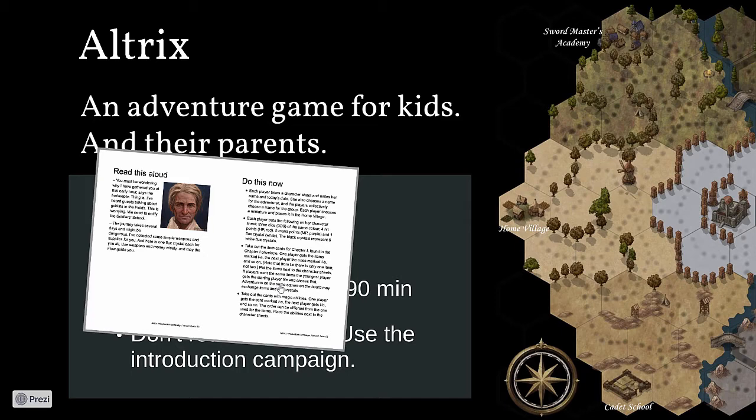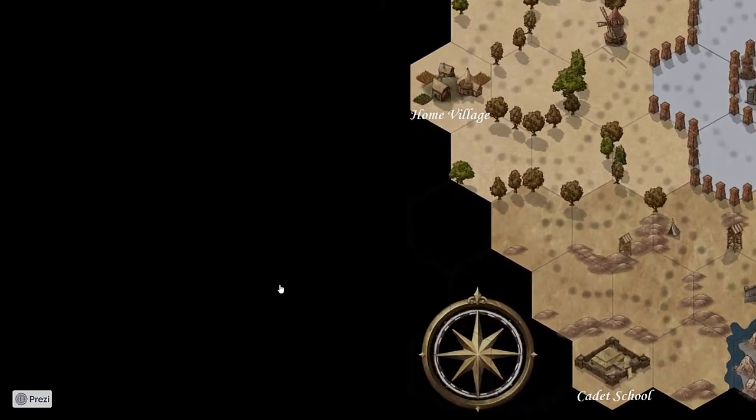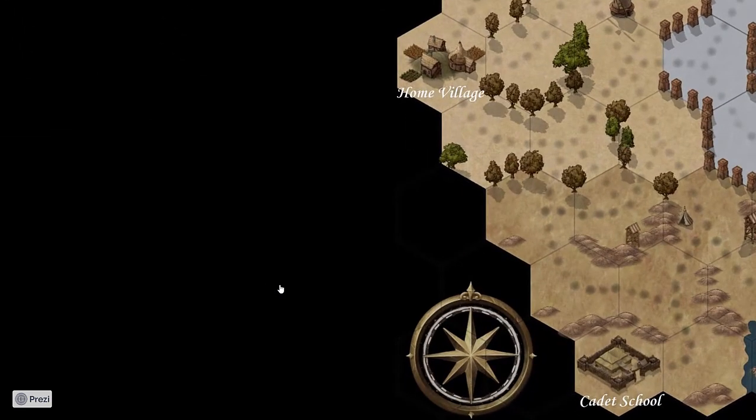In this game, the players are adventurers trying to defeat an evil sorceress, but they don't know this when the game starts. They begin by going from the home village to the cadet school to report some nasty things happening.